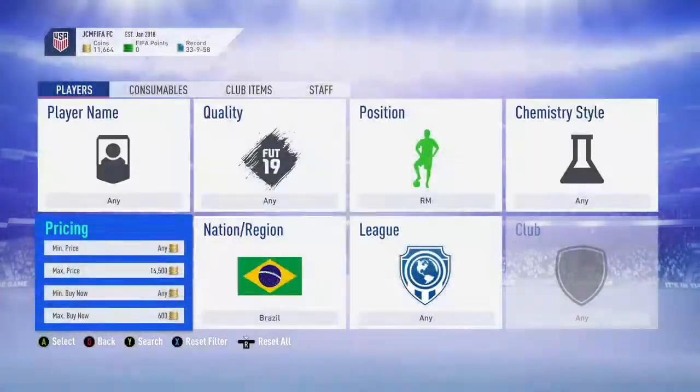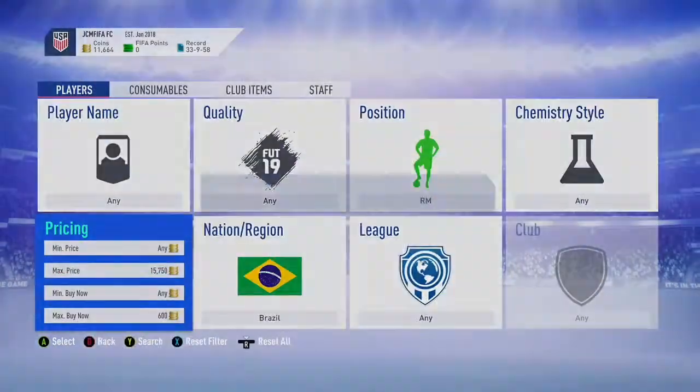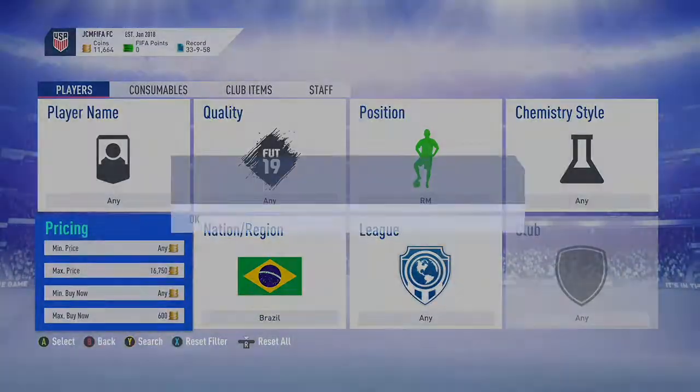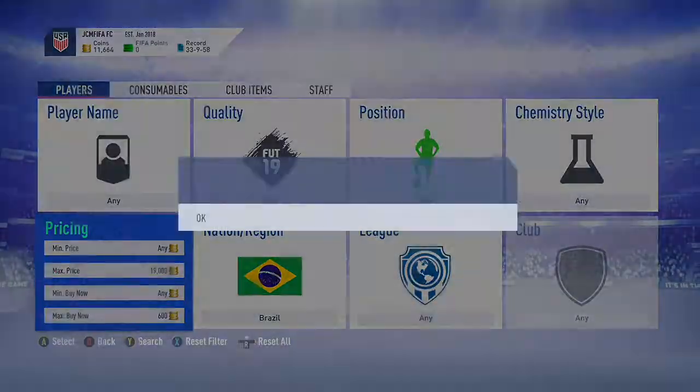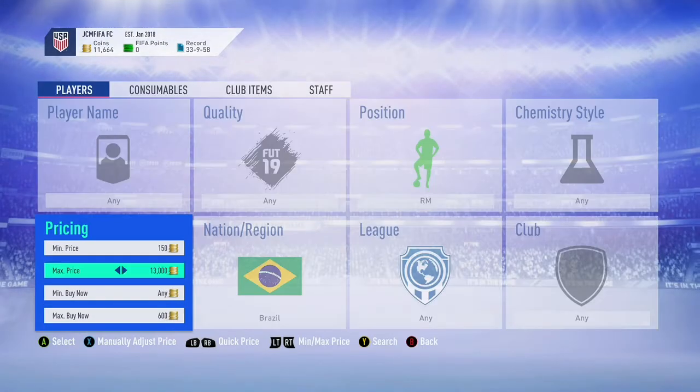So if you're buying them for 600 coins, you know you're making 200 coins profit per card. And a lot of these cards even go for like 200 coins — because even the bronzes sell for 800 coins, it's absolutely insane. So if you buy one for 200 coins, selling for 800 coins, you know there's an easy 600 coin profit.